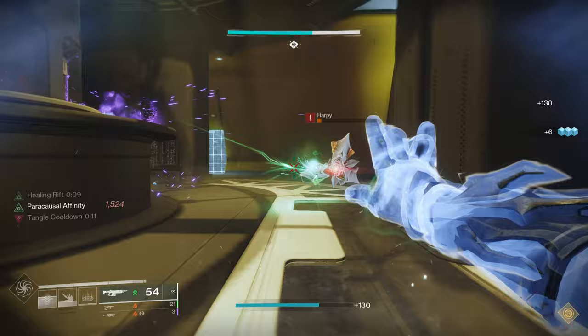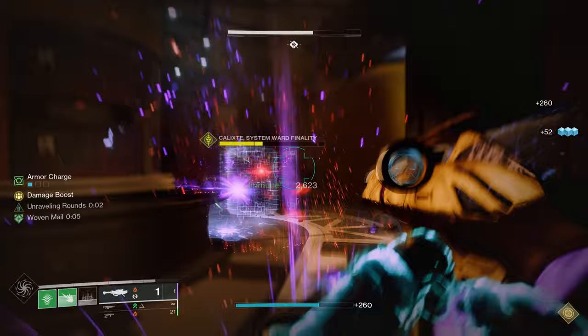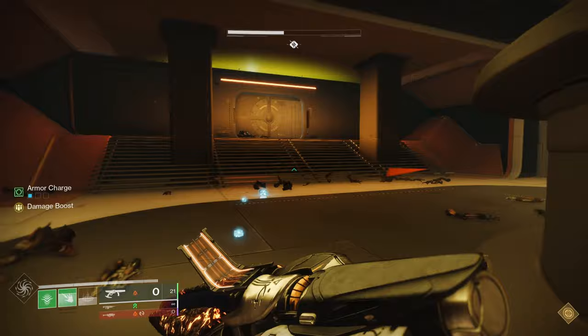For your chest piece mods, you don't need anything specific here. Run whichever resistance mods you need for the content you'll be playing. If the activity has a Threat modifier, run two resistance mods corresponding to that Threat modifier and a third of a separate affinity. If there's no Threat modifier, I usually run one Arc, one Solar, and one Void Resistance mod each.